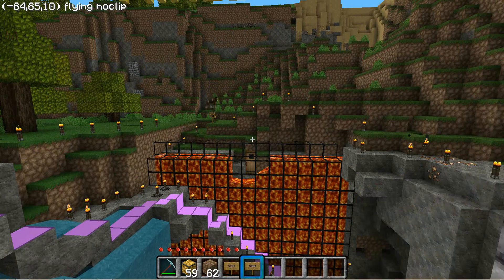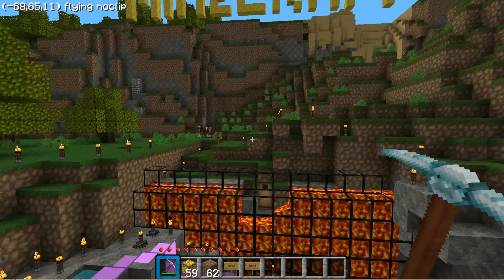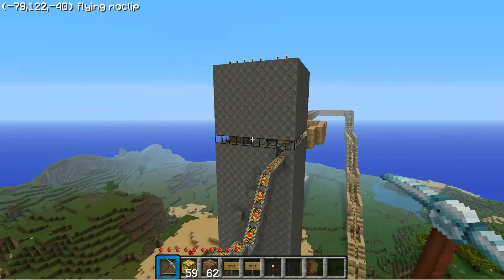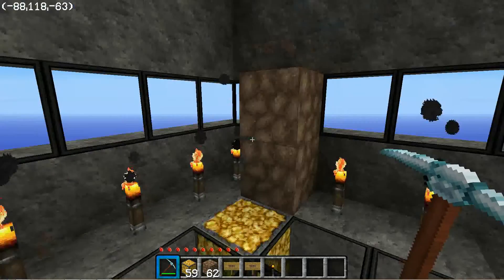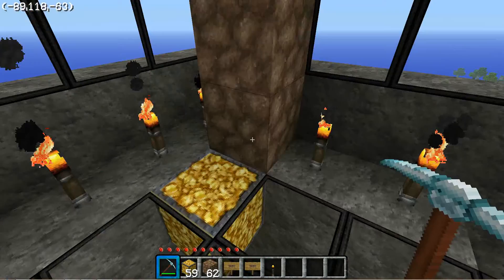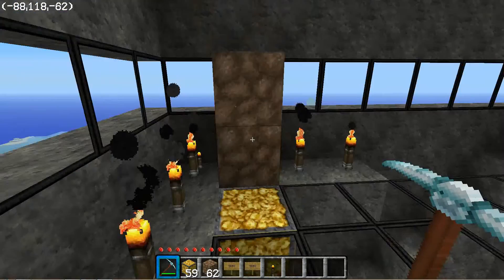Have your dirt or blocks or whatever — I use dirt because I know it works. And have two signs. We'll go choose where we want to do it. Alright, I'm going to do it over here. I've already set up my two — put a hole in the ground, of course, put a gold block, and your two pole dingy-dings.